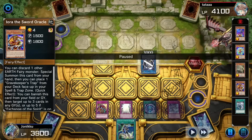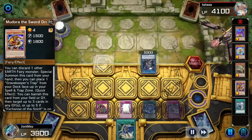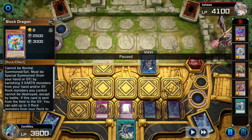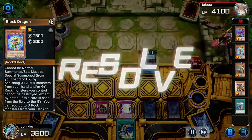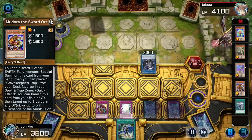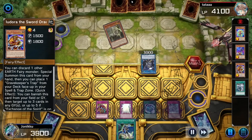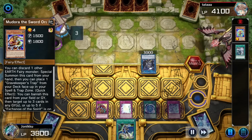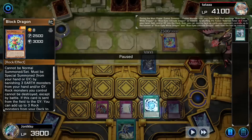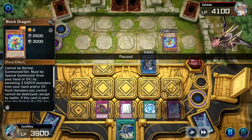My opponent cannot finish me off because of Melody's 3000 attack, but I was getting so worried. My opponent decided to summon Block Dragon - you've got to get rid of like three monsters from your hand and graveyard. It's an Earth monster, which is perfect with Block Dragon. They got that from their graveyard to their hand, put that back, then banished those three. You can do it from your hand too. So my opponent got rid of the Ash Blossom card just to summon Block Dragon and attack, but I used Ultimate Fusion.